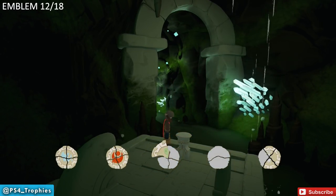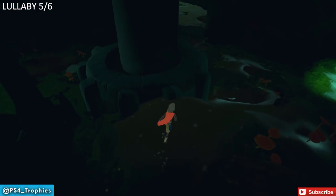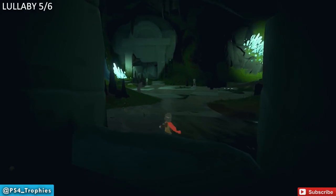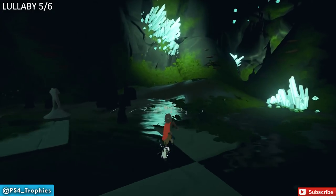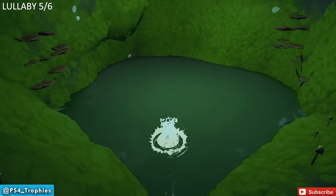Jump back in the water, get on the path, and once you exit we're going to reach another room where we'll need to turn a light to eliminate some enemies blocking the path, and we're going to get Lullaby number five. Quick note: you don't want to touch any of the shades or the statues here — we'll come back to those as they're related to another trophy.